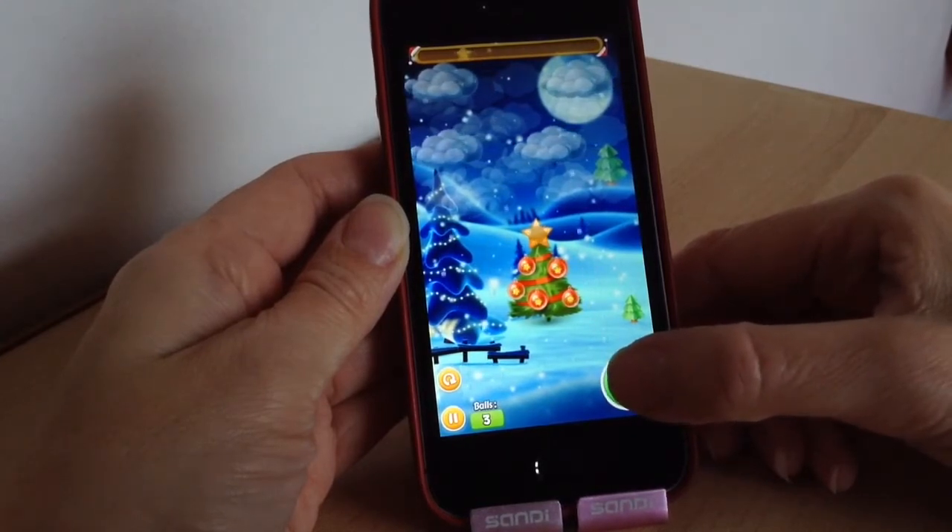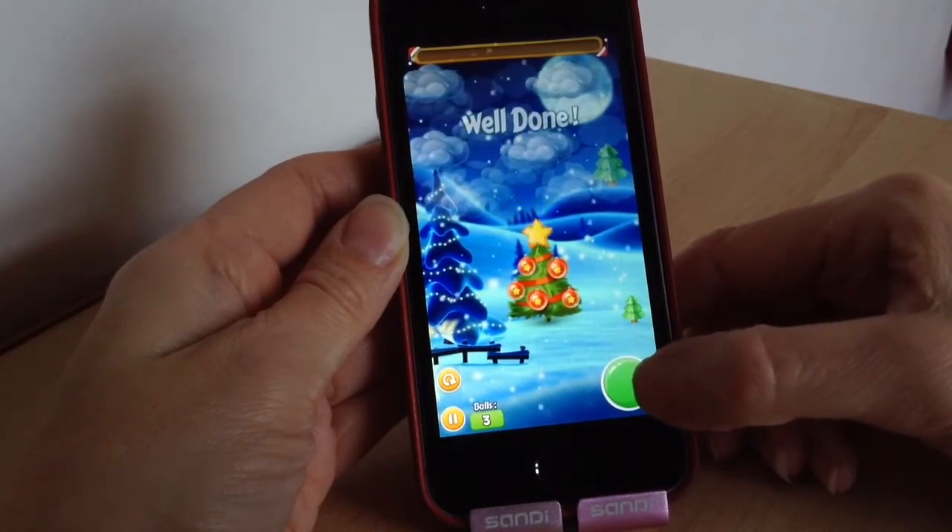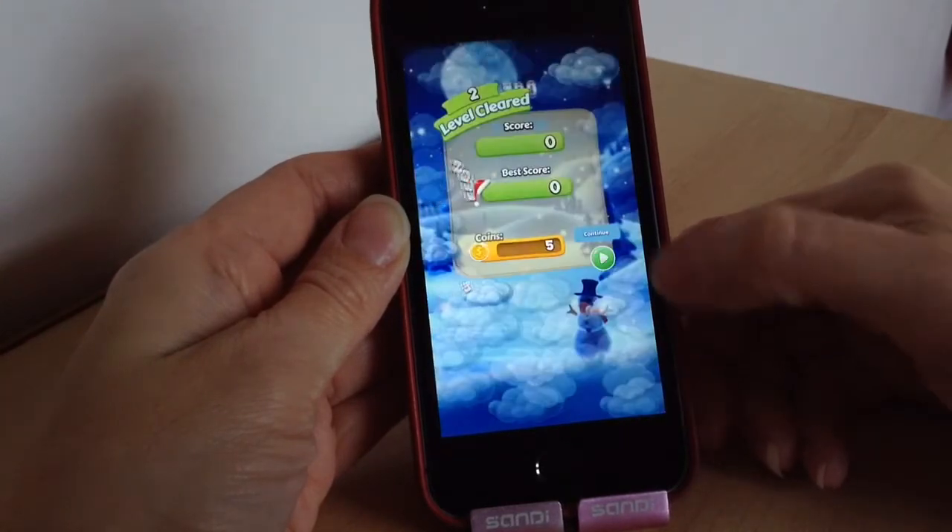And then when you've decorated all the baubles, you put your star on last of all, like so. And when it's decorated you can move on to the next level, which we'll do.